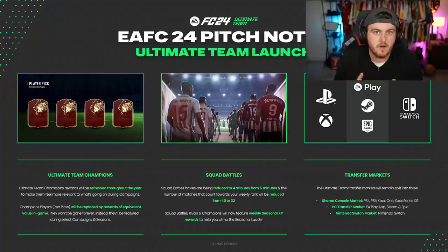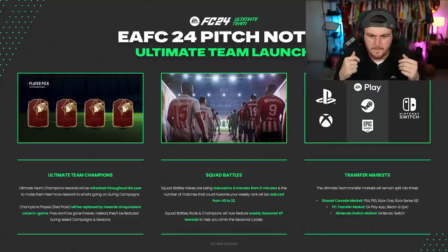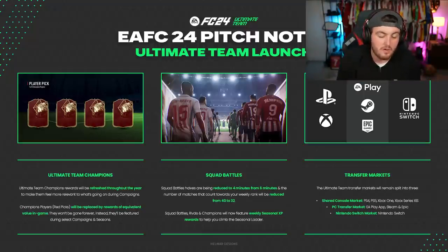Squad Battles are now four-minute halves reduced from six minutes, and the games that count towards your weekly rank are reduced from 40 to 32, meaning you'll have to play fewer games to get a rank. Squad Battles, Rivals, and Champions will now feature weekly seasonal XP rewards to help you climb seasonal XP quicker. One last thing: if you're a PC player, the PC market is only PC and Epic Games together, while PlayStation and Xbox share the combined market. Hopefully you enjoyed the video — if you did please leave a like and subscribe if you're new, and I'll see you later.